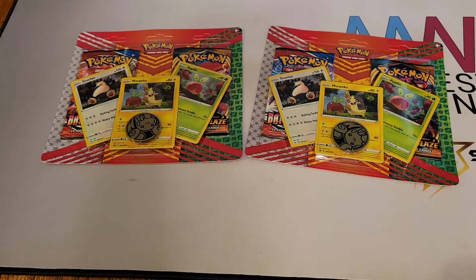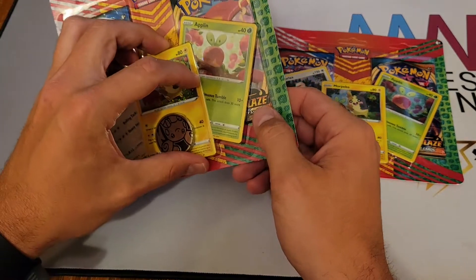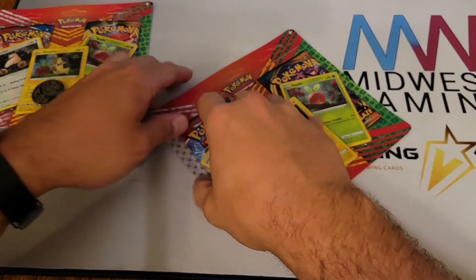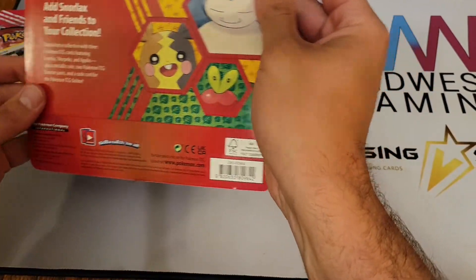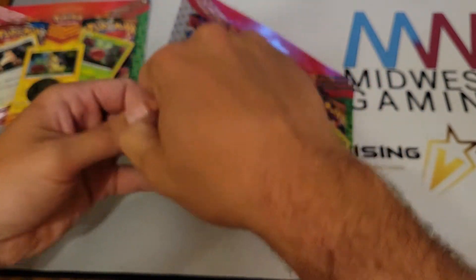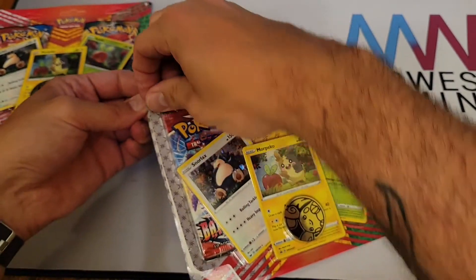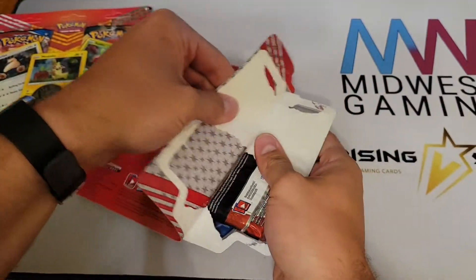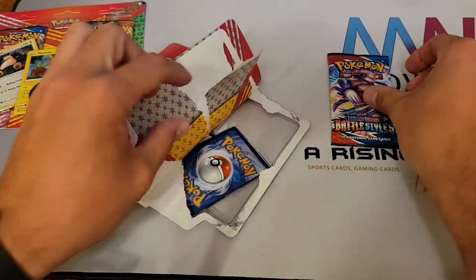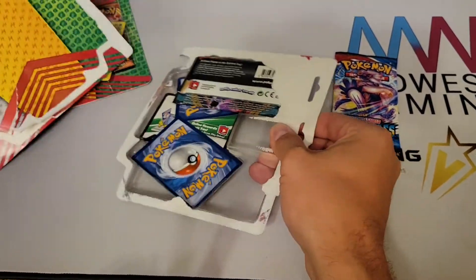We have one pack of Battle Styles in each, and one pack of Darkness Ablaze. These weren't the cheapest things in the world — it would have been cheaper if I just got some Chilling Reign blisters. But whenever I make a trip to Walmart or Target, with the limits on cards still in place, I like to try to make the trip worth it.